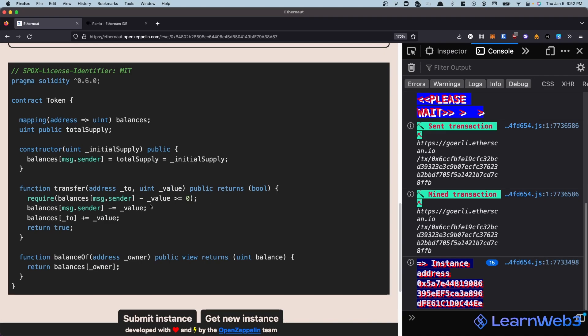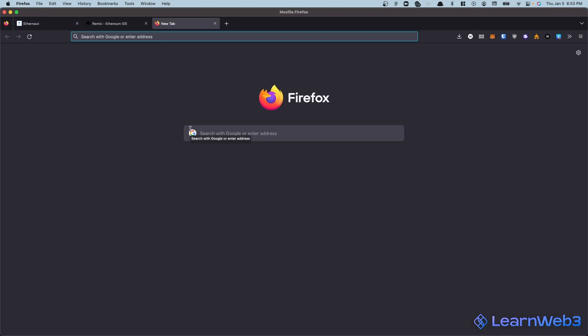On the surface it looks pretty good. It seems like we require that your balance minus the amount you're trying to send must be greater than or equal to zero — so the intention is that you cannot send more tokens than you actually have. If that succeeds, we decrease the amount of tokens you want to transfer from your balance and add it to the recipient's balance. But the thing to note here is we're using uint — unsigned integers — and addition and subtraction can cause an underflow or an overflow.